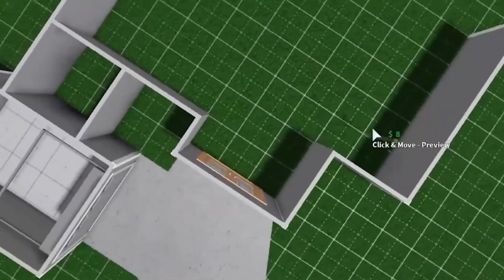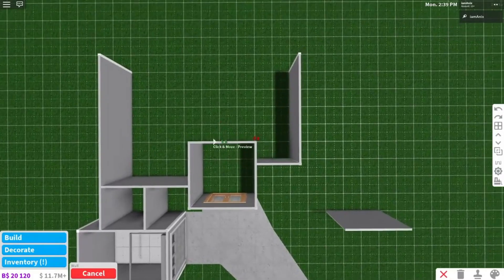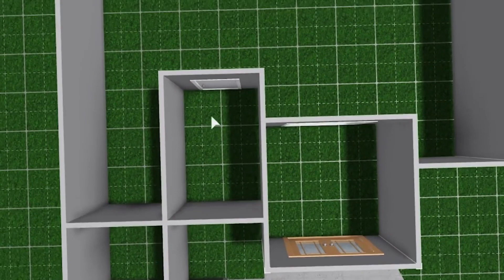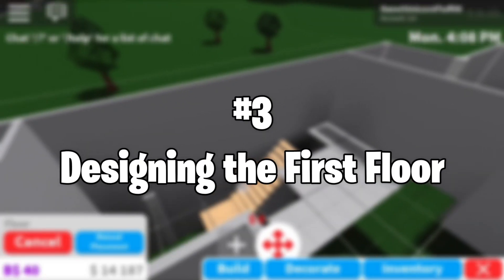Now that you're completely done with the creation of the map, let's dive into further steps needed to build the house. It should be no bigger than a 3x3, and bathrooms shouldn't be too large. Number 3: Designing the first floor.